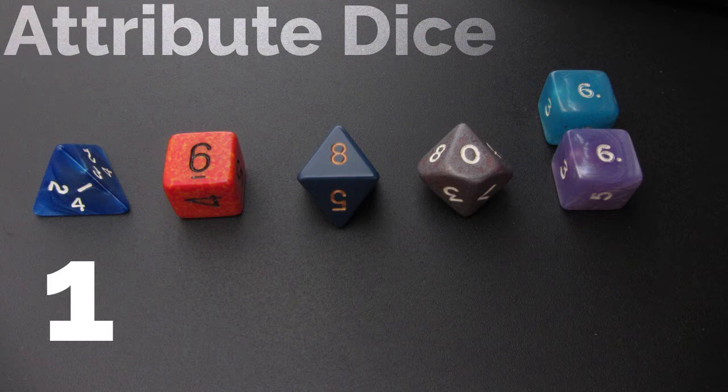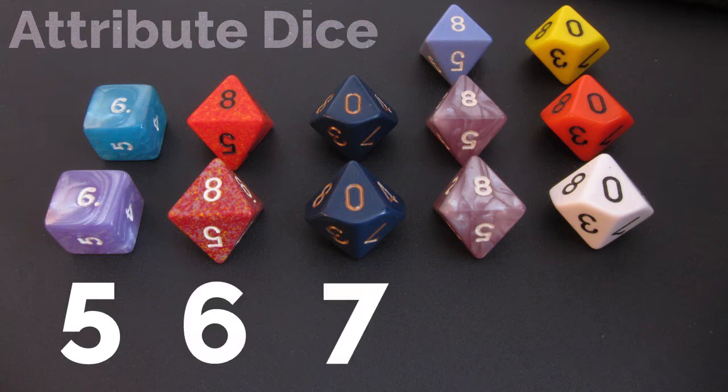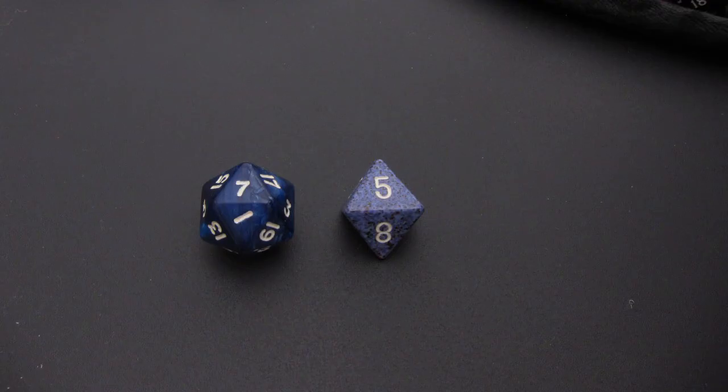This continues upwards to a d6, d8, d10, and 2d6 at attribute score 5. The number of dice continues to increase from 2d6 to 2d8, 2d10, 3d8, and finally 3d10 at attribute score 9. So let's put that together: if you have an attribute score of 3, you would roll a d20 and a single d8.